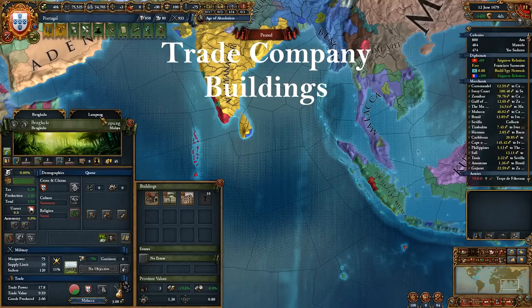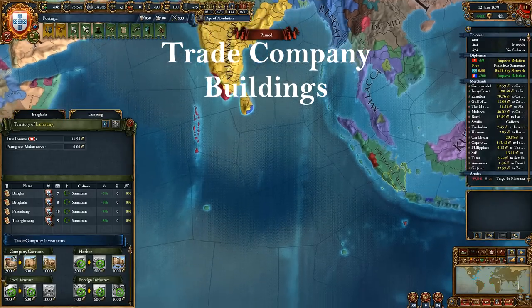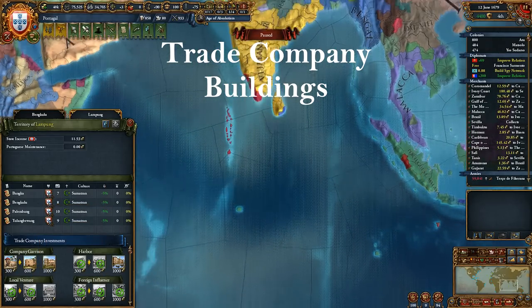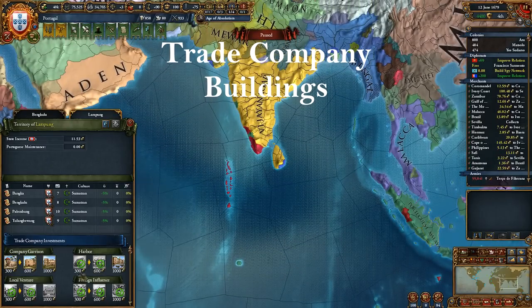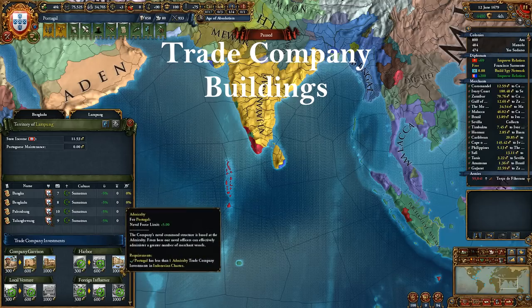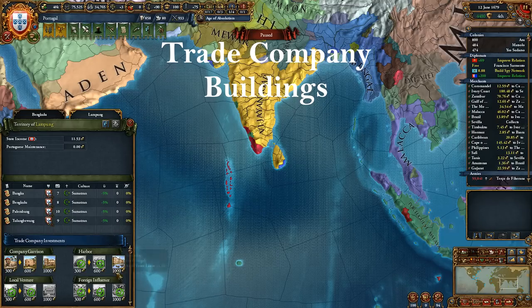Trade companies have been a great way to expand for colonizers in the game, and in the latest patch they received a major buff. Now you can build extra buildings in these trade companies to boost goods production efficiency, trade power, trade steering, and other things. This requires a lot of ducats, but if you pay for them strategically, you will see big returns for your investment.